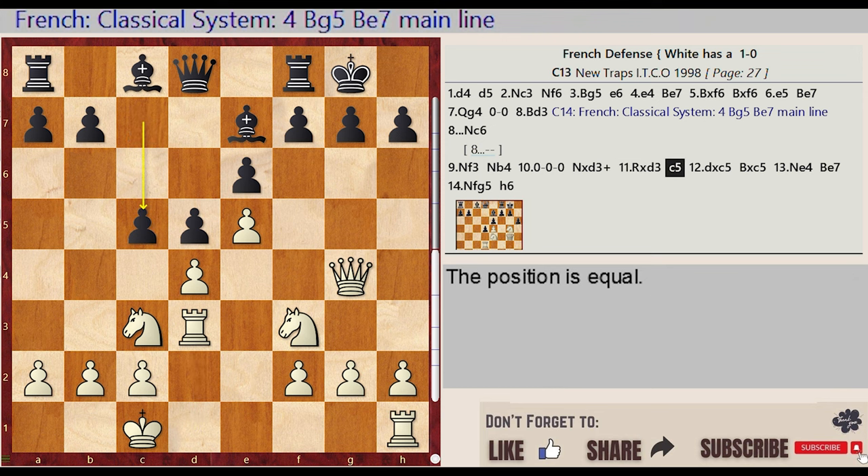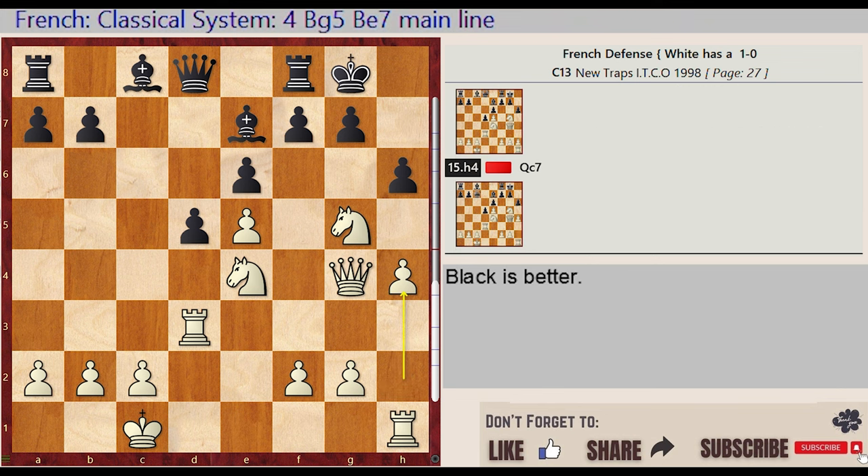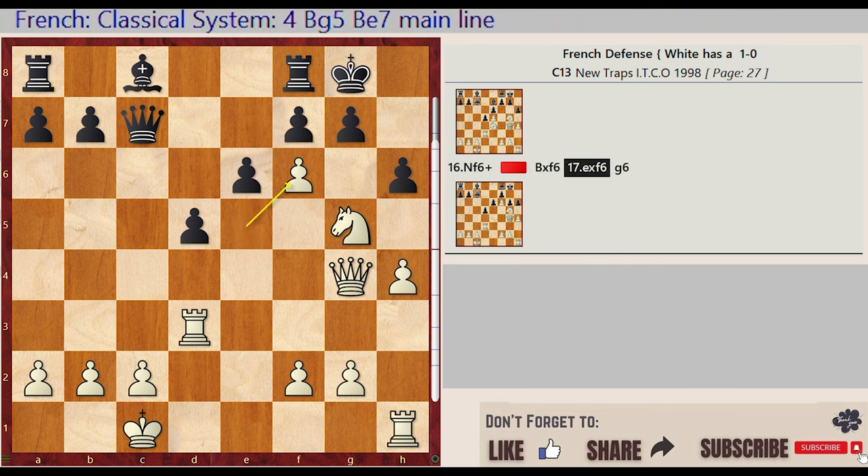C7 C5, D4 captures C5, Bishop E7 takes on C5, Knight C3 E4, Bishop C5 E7, Knight F3 G5, H7 H6, H2 H4, Queen D8 C7, Knight E4 F6, Bishop E7 takes on F6, E5 captures F6, G7.